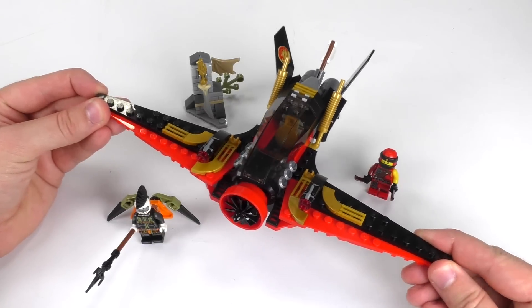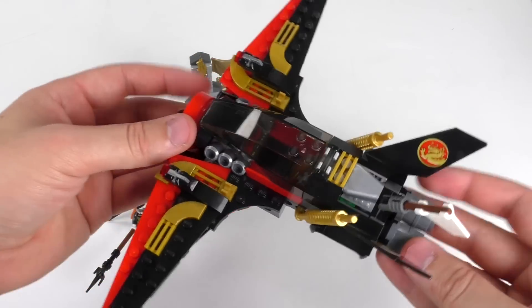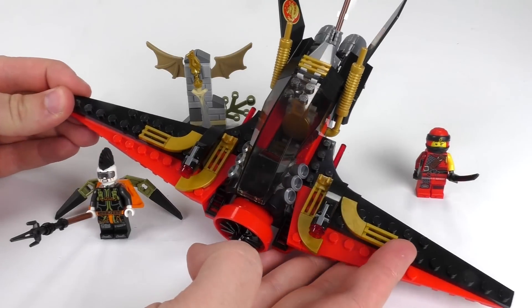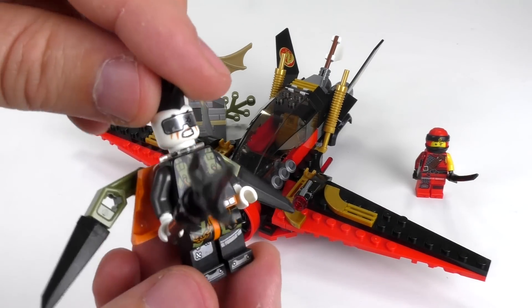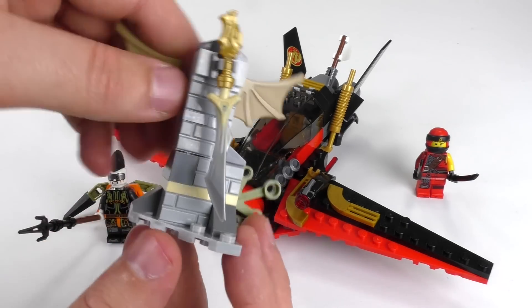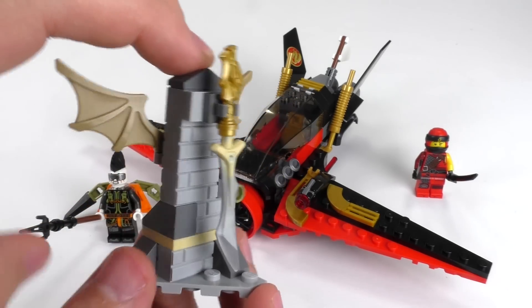In conclusion, Destiny's Wing is a good build — that's the main thing worth focusing on, especially for a small set. The shape of the vehicle just works, and that's the most important thing. The price point is a little above average, which is worth mentioning — the smallest set from a wave generally has a higher part-to-price ratio. The minifigs are pretty sweet; I really like the face print from Jet Jack, and everybody likes Kai. This dragon blade is probably one of the cooler collectible pieces from the entire series.